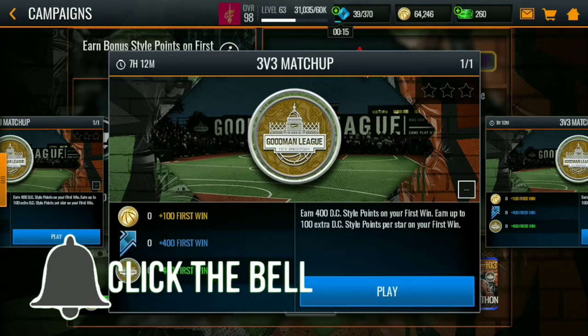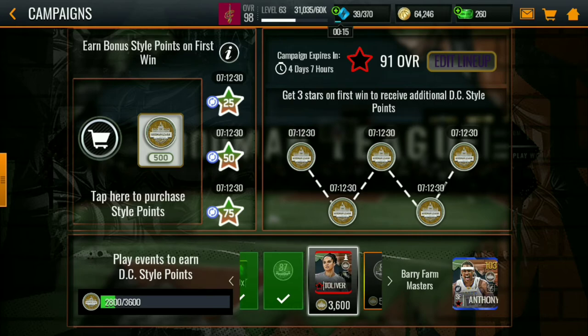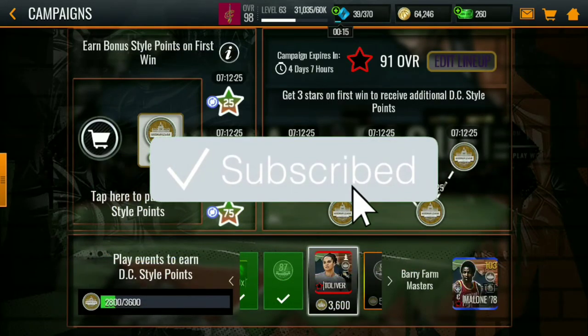Play these four events. They give you 400 DC style points each, for a total of 400, 800, 1200, 1600, 2000 - so that's a total of 2,000 DC style points per day. That's pretty dope to be honest. It's pretty easy, so I can get this done easily if I can finish this. I will finish that maybe off camera.